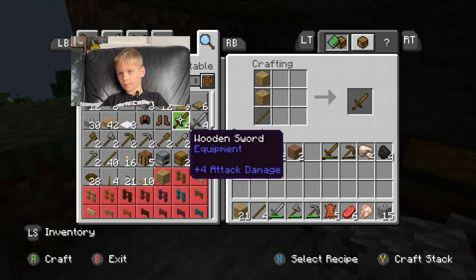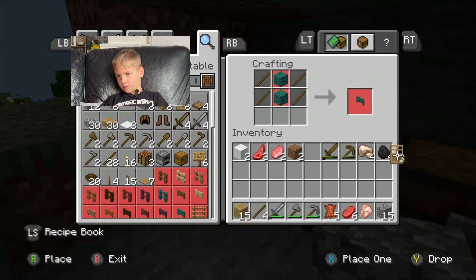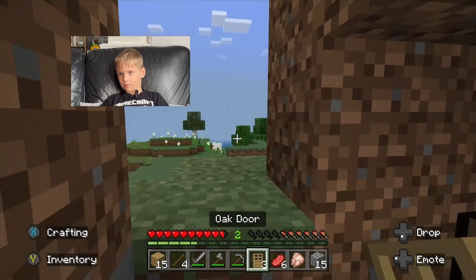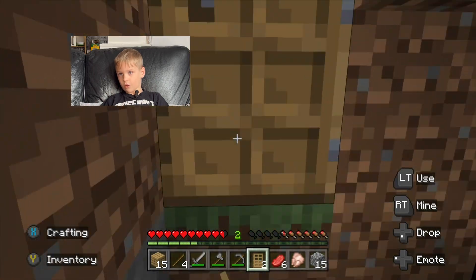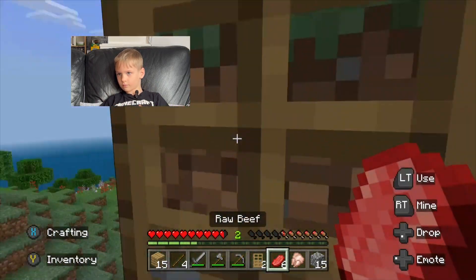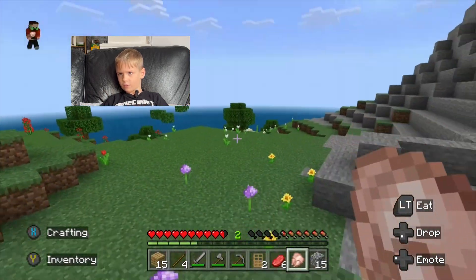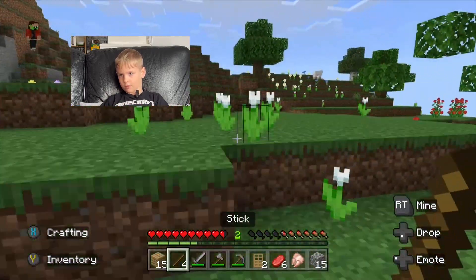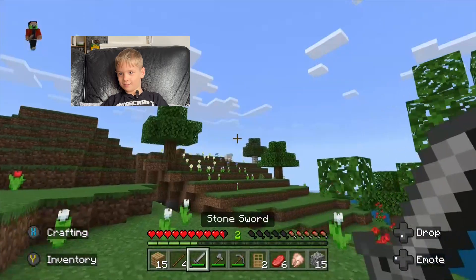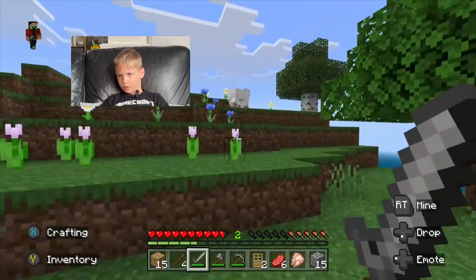We can make a door, place it down, and now we have a door. We also need another sheep because we need to make a bed. Perfect timing — I'm just running up to one now. And then we can eat soon. Did I get the wool? Yep, I got the wool.